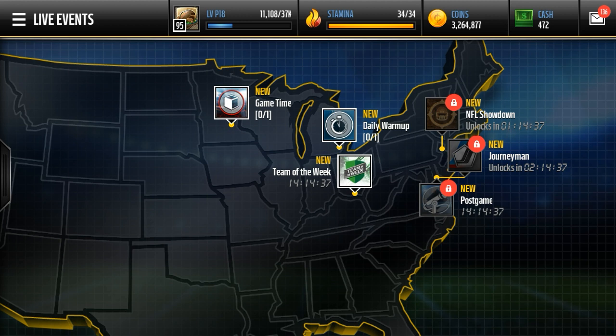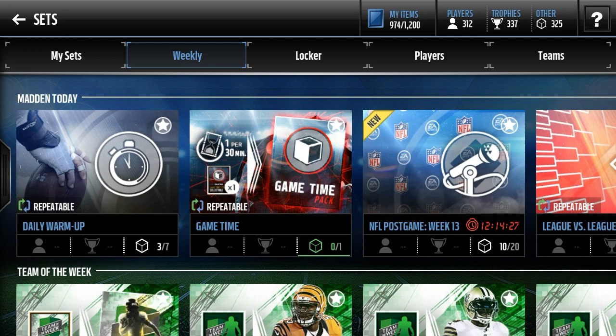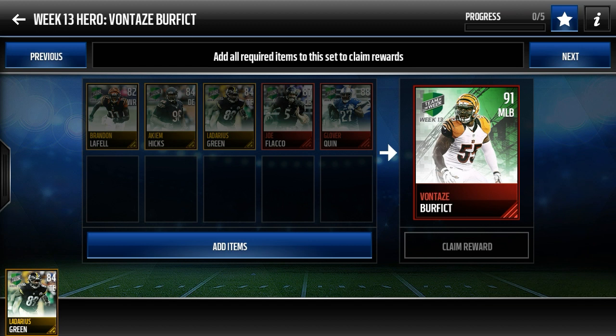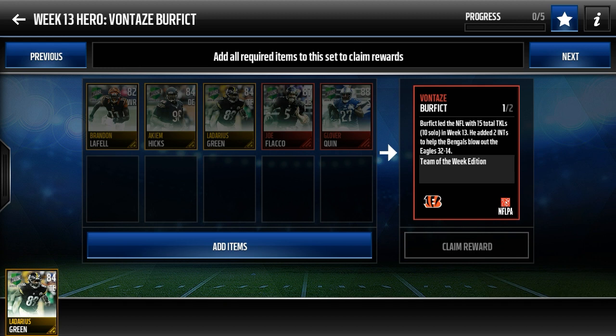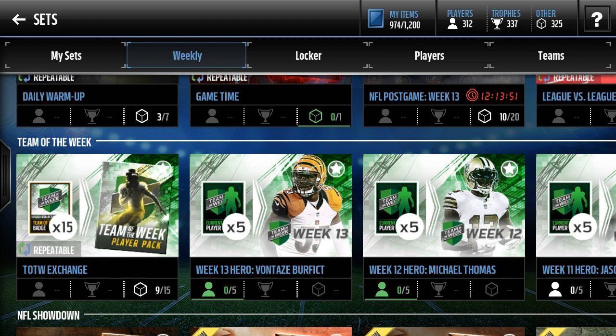Pretty much all my investing methods revolve around weekly promos. Right now the new team of the week just dropped — we have the new Vontaze Burfict as the team of the week hero, with Joe Flacco, Glover Quinn, Ladarius Green, and Brandon LaFell as the set cards. However, none of these have too much investment potential since the Vontaze hero isn't too valuable. The David Johnson hero though — 93 overall halfback with amazing stats — if you have the coins or the luck to pull him, go pick him up.